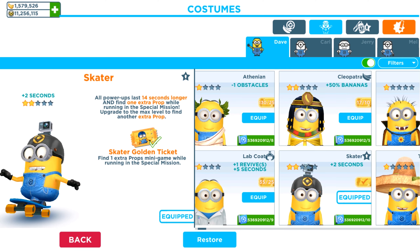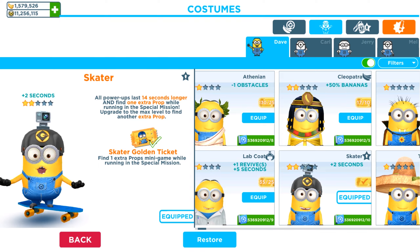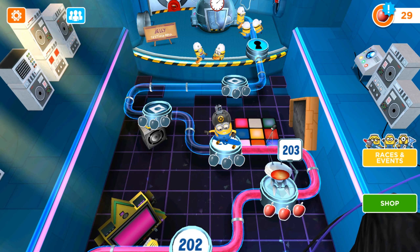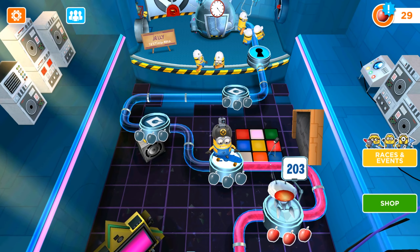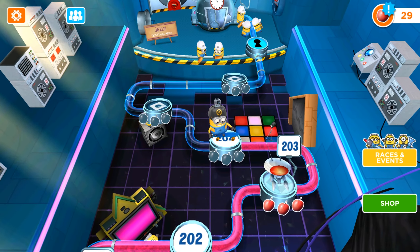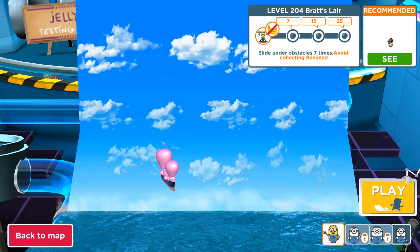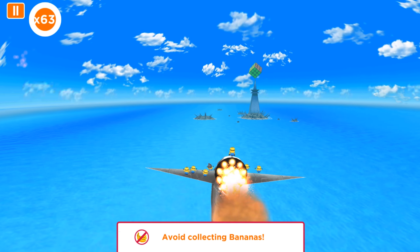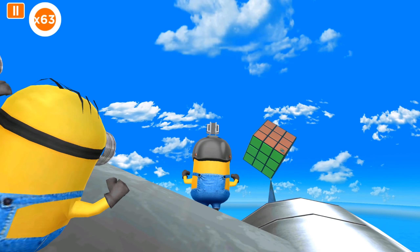Let's check the skill — find extra props and mini games while running in this special mission. It's level 204, and we're going to complete 205 and 206 as well, and expand the galley lab. We need to collect as many apples as possible by sliding under obstacles seven times and avoiding collecting the bananas.